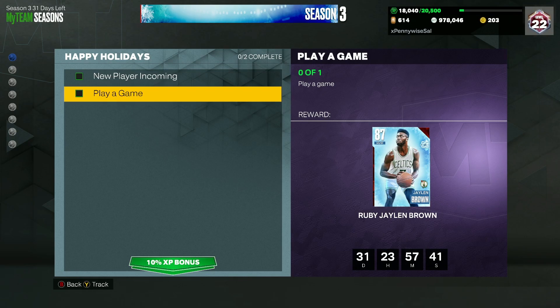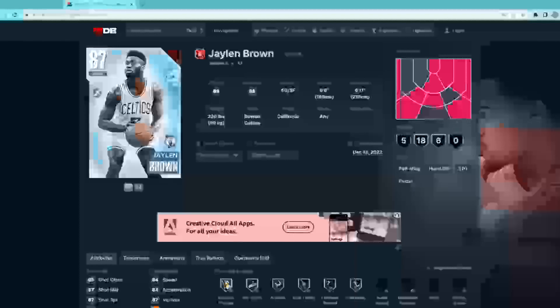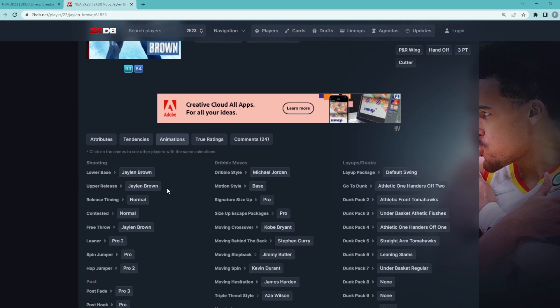Hopping over to 2KDB real quick, I want to show you guys what the card's looking like — and he's actually going to be a very good limited card. He's a shooting guard and small forward, 6 foot 6 with a 6 foot 11 wingspan. Looking at his stats, they're very well rounded. For a Ruby card, these are not bad at all: 87 three-ball, 87 mid-range, 84 speed, 84 acceleration, and he's a solid defender with 85 steal, 89 lateral quickness, and 87 perimeter defense.